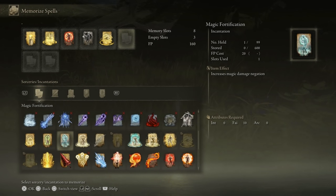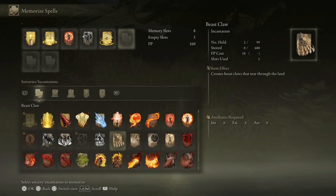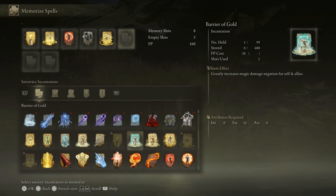What I love about faith builds is there are so many different possibilities depending on which enemy or boss you are fighting. There are so many incantations you can use to buff defense, offense, and make you more viable overall. For example, if you're fighting a boss that does magic damage, you can use Barrier of Gold, which greatly increases magic damage negation for yourself and allies. Similarly, Gold Lightning Fortification greatly increases lightning resistance, and there are many more incantations like these.